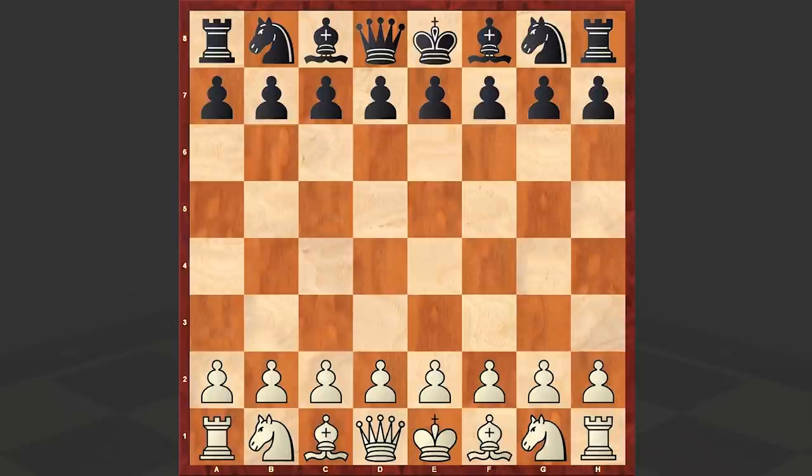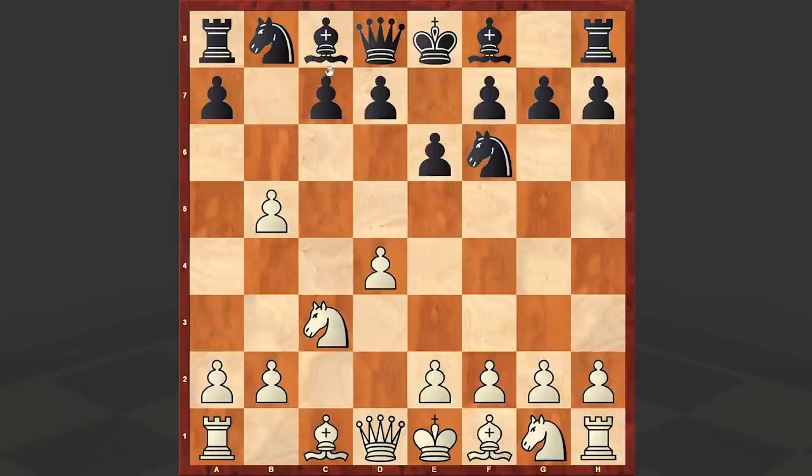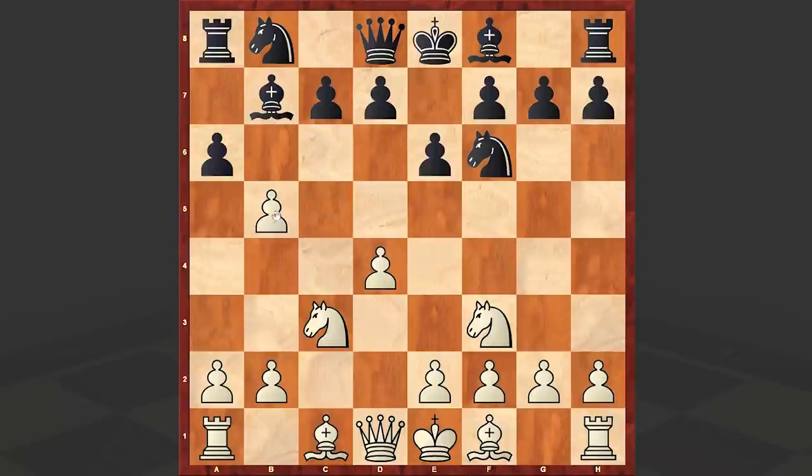This game was played in 1993 and Kasparov opened up with d4. Kotrina answered with Nf6, then c4 and b5. This is a very rare move known as the Pyrenees Gambit — very strange opening — and now let's see how the events are going to unfold.